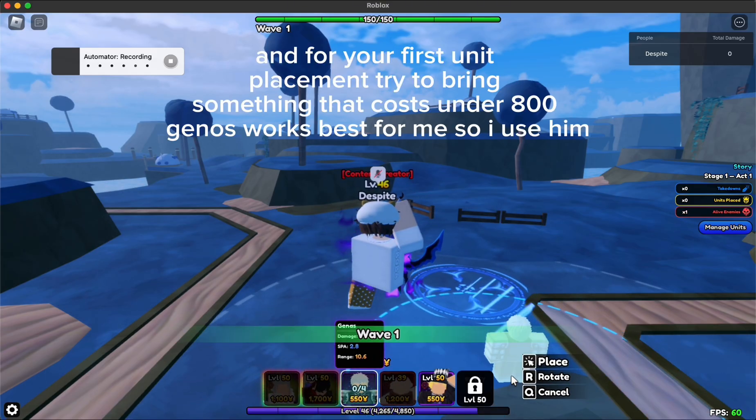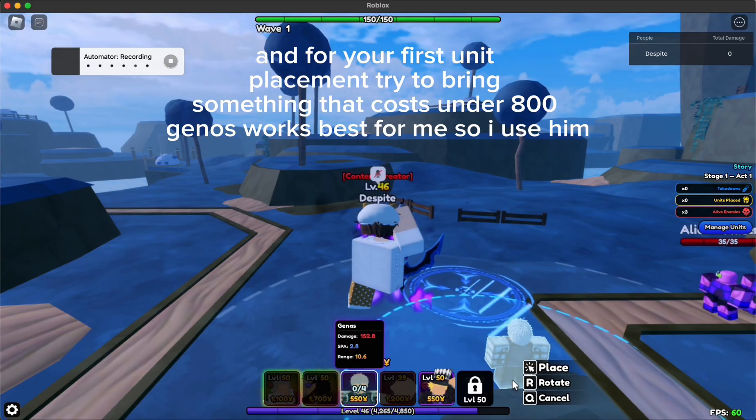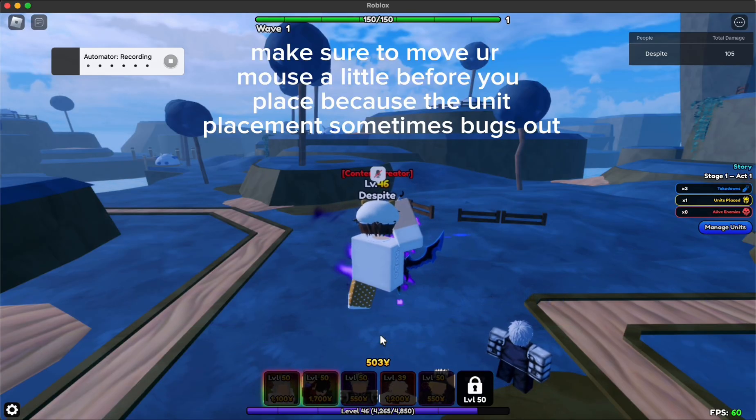For your first unit placement, try to bring something that costs under 800. Geno's works best for me so I use him. Make sure to move your mouse a little before you place because the unit placement sometimes bugs out.